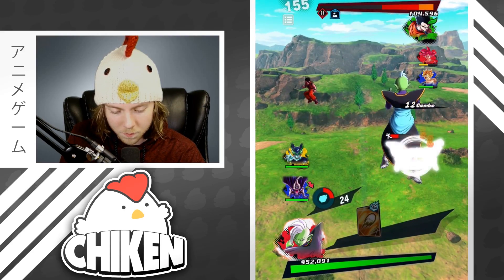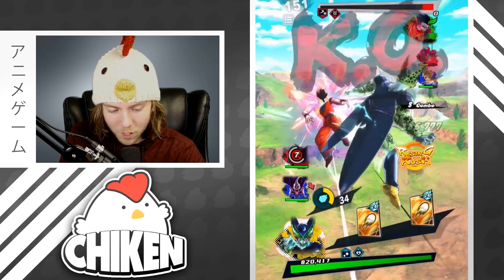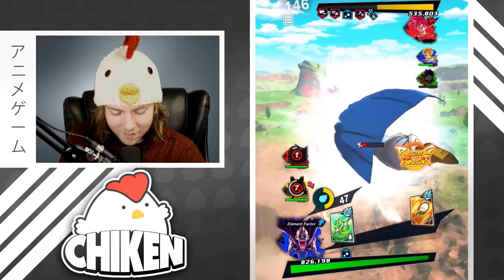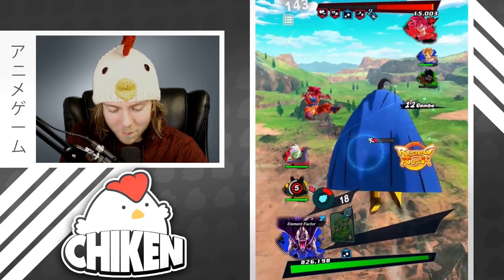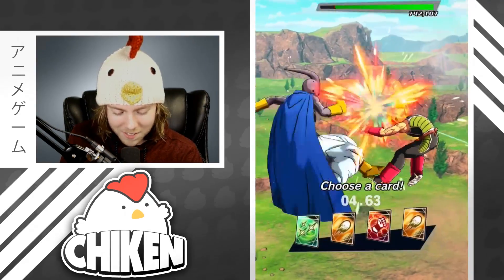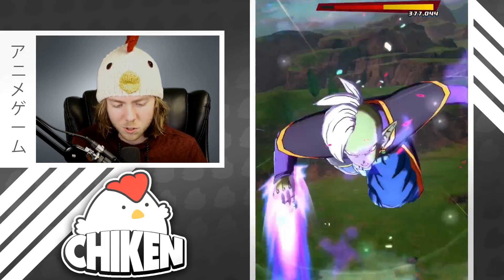He might actually just disconnect. He's definitely at least looking like he might disconnect. Oh, we're going for it — goodbye Gohan, see you later buddy. Go for the attack. Get out of that, and this is going to be a dead Super Saiyan God Goku. Goodbye my friend, it was nice knowing you, and then we're going to Rising Rush for the finish in just a second. Rising Rush, let's go. That should be it guys. Evil Buu is an absolute beast — he almost single-handedly destroyed that entire team.